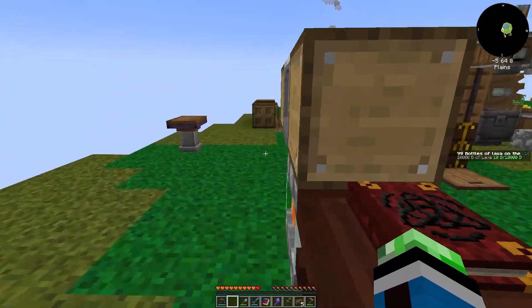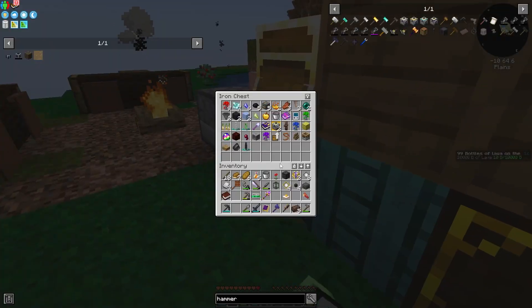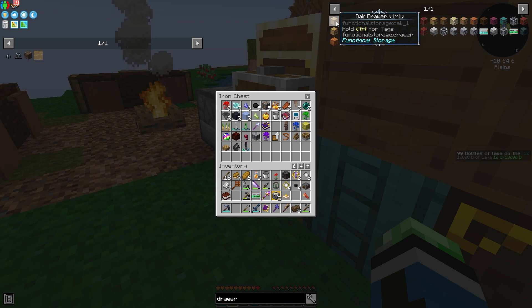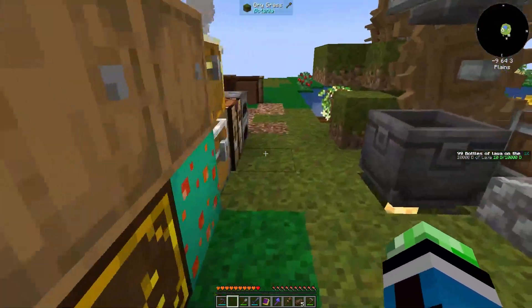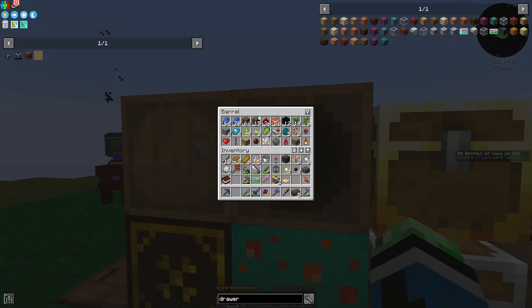Theoretically what I could do is put a hammer and then another hammer and get sand. Do I have any more drawers? Nope. I'm gonna need some wood.